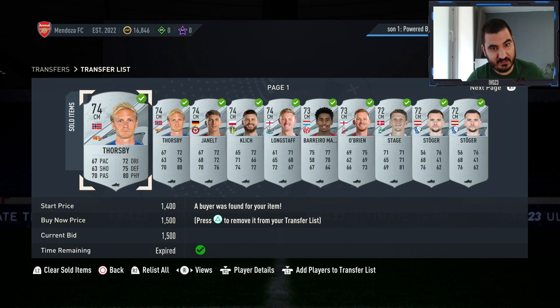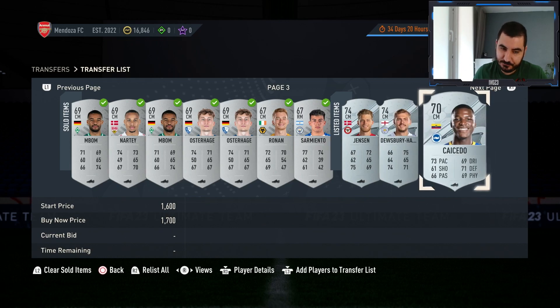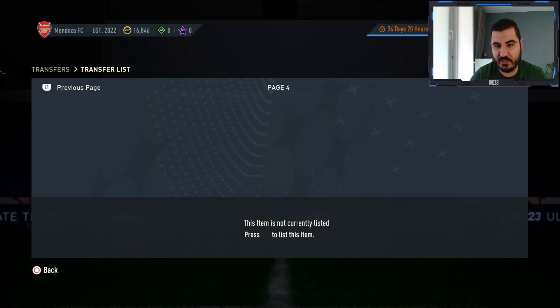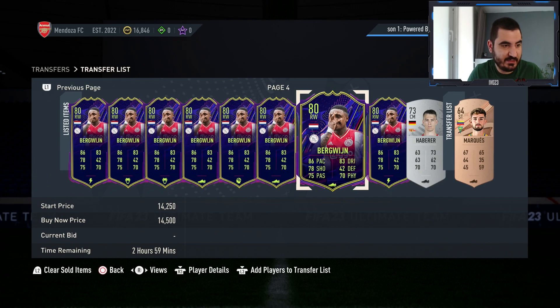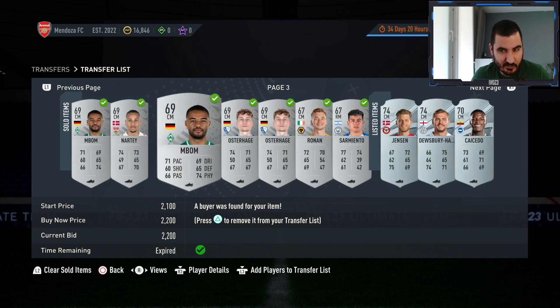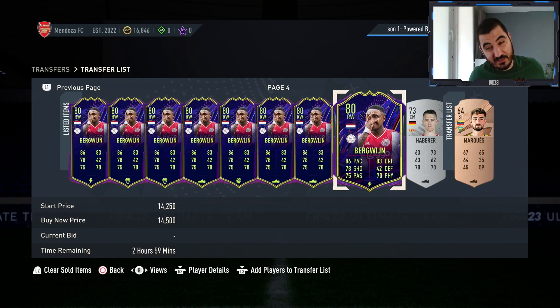Looking at the transfer list, almost everything has sold except three items which should go quickly. The Burgwine listings are up — one isn't listed yet so I'll reduce the price slightly. They'll probably all sell in the next 10 to 20 minutes. Overall in today's episode I think we made around 30 to 40k: the Bundesliga silvers made the most profit, the English silvers not as much, and from the eight Burgwines I expect around 10k. I really hope you enjoyed it — please leave a like and subscribe. Have a great day, bye!